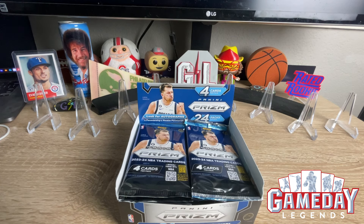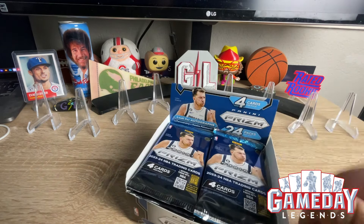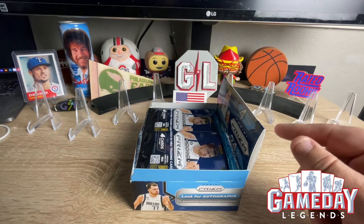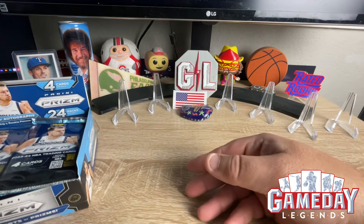What is up everyone? This is Jeff with GameDayLegends coming at you with some Panini Prism Basketball. This is the retail box — we got 24 packs, four cards per pack. We're going Wimby hunting, baby. You can pull the pink pulsars, they are exclusive to the box. And then also you can look for penmanship and rookie penmanship autos. Let's just dive right into it.